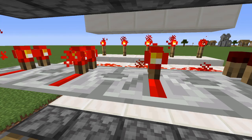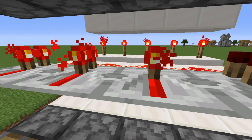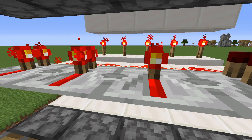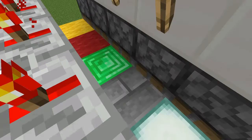Hey, what's up guys? Today I'm back with another Minecraft video. Today I will be showing you how to make a color combination lock. Let's take a look at it. This is what it looks like.